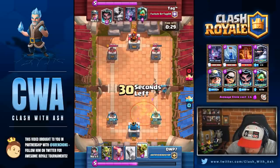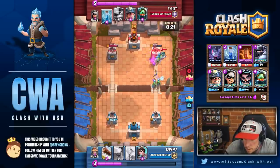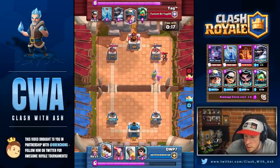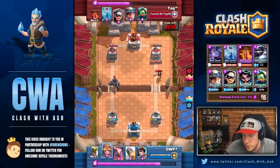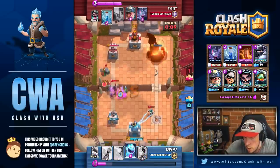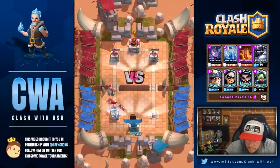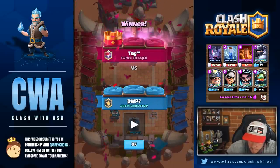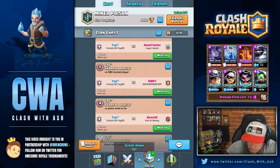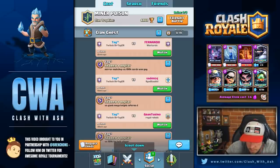It depends against the deck in all honesty. If they're running Fireball, or if they have Ice Spirit in cycle, sometimes I wouldn't necessarily do it. How often would you say you send in a Miner solo to target a Princess? I like doing that, and I also like dropping the Miner as the Princess gets closer to the bridge. I don't like dropping it until the Princess gets closer because they have less reaction time to defend her. I don't like doing it when she's exactly at the bridge because then people predict and drop stuff, but I like doing it before it actually gets there. It's never a bad play to finish off a Princess with a Miner.